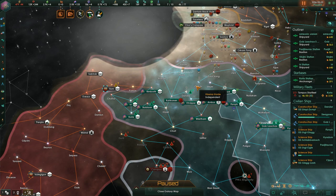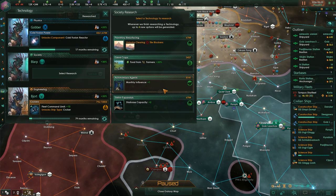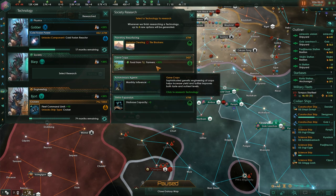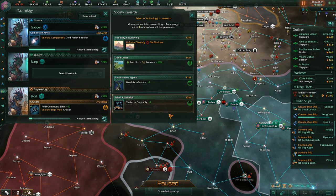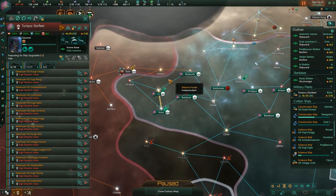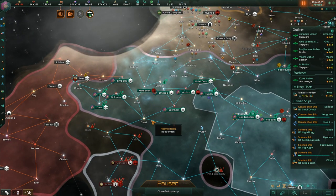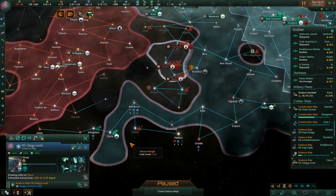The admin screen shows we now have terraforming gases, terraforming food from farmers, monthly influence, and increased starbase capacity. Food from farms is probably the way forward. We've managed to wipe out these guys — they are completely gone.